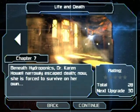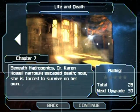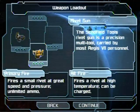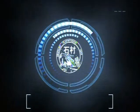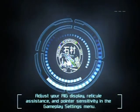Hello everyone and welcome back to the walkthrough. This is chapter 7: Life and Death. Now we're going to be taking control of the character known as Dr. Karen Howell — the girl that left us behind in the hydroponics area.